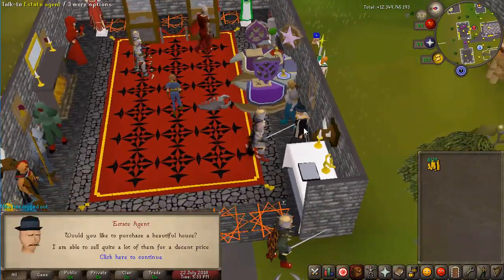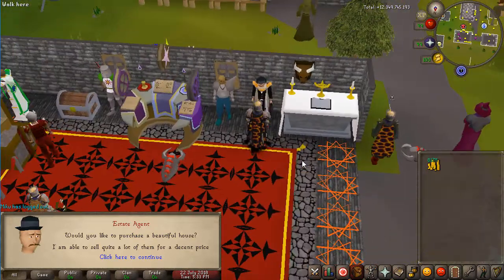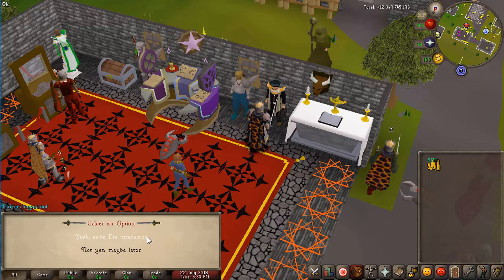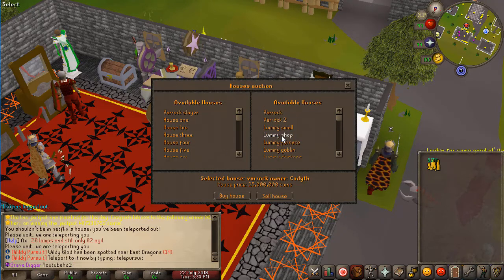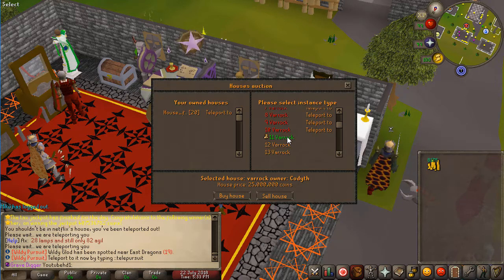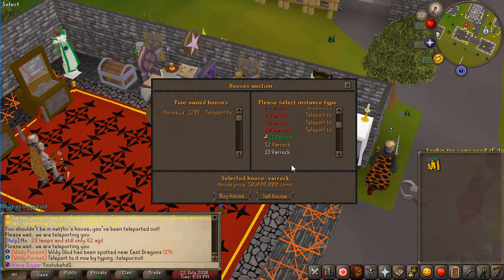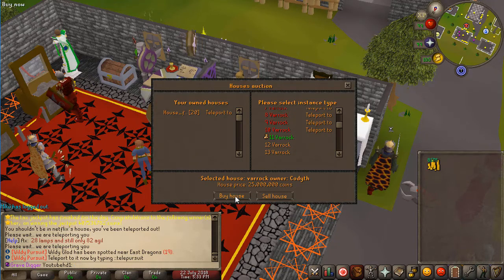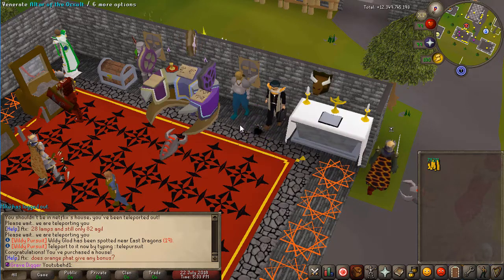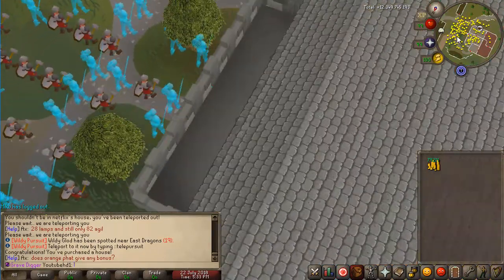Now we're going to do something about the home area — specifically your actual house, because this is really custom to the server and it's actually quite amazing. If you talk to the estate agent at home you can say you're interested in buying a house. I suggest buying a barrel house because it's the biggest area. Right now you can buy a random house for 50 million, but at the moment there's a player selling a barrel house for 25 million, so that saves some cash.